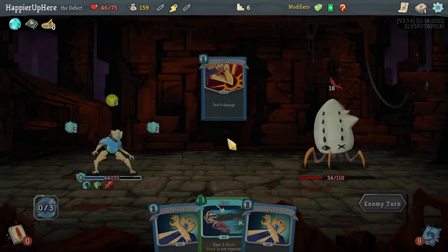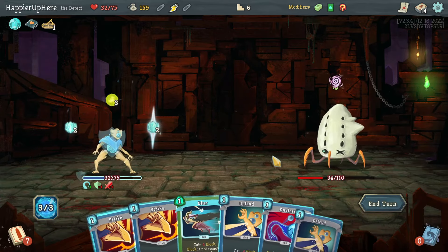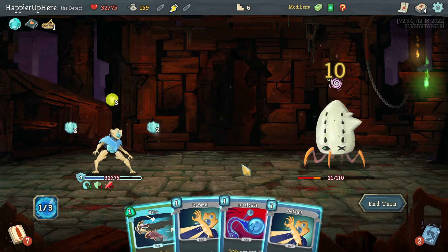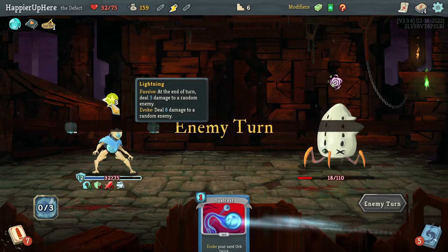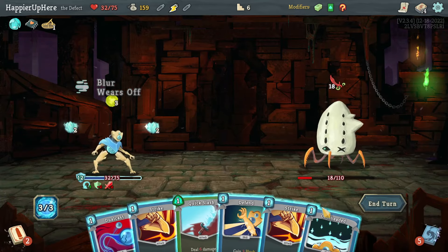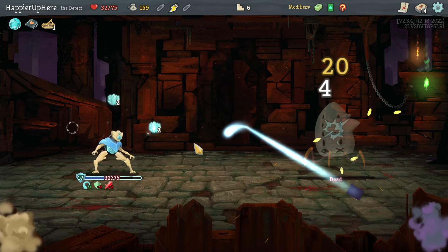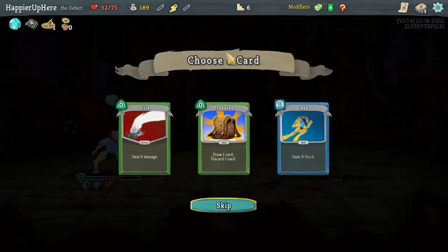I was a little too overconfident trying to perfect this one, so using that potion wasn't wise. Let's do two strikes, Blur, and keep the Dual Cast. As soon as I get the lightning orb up front I should be able to kill. Let's do Cool Headed, Dual Cast, and Strike. No way to perfect this one.